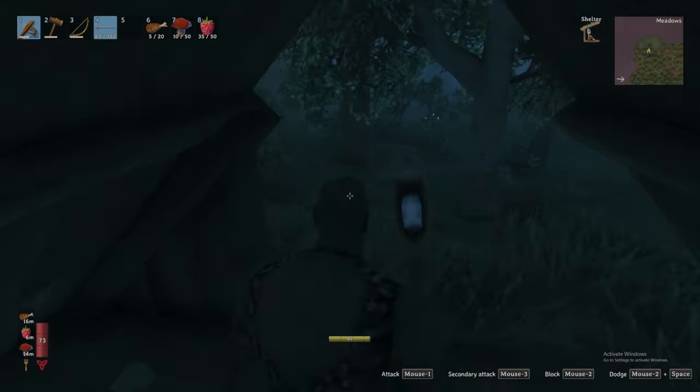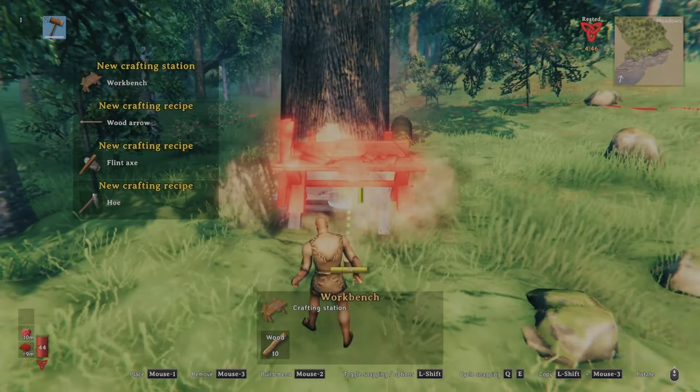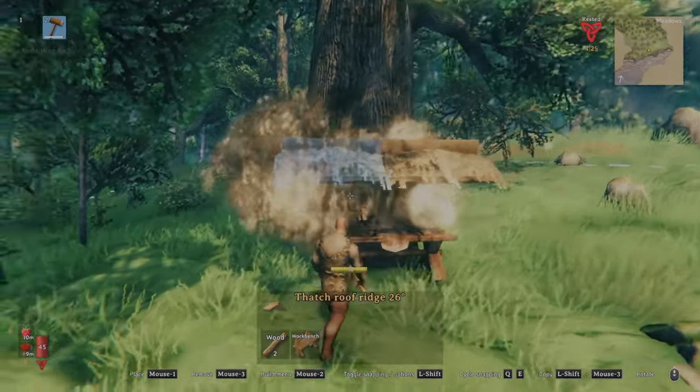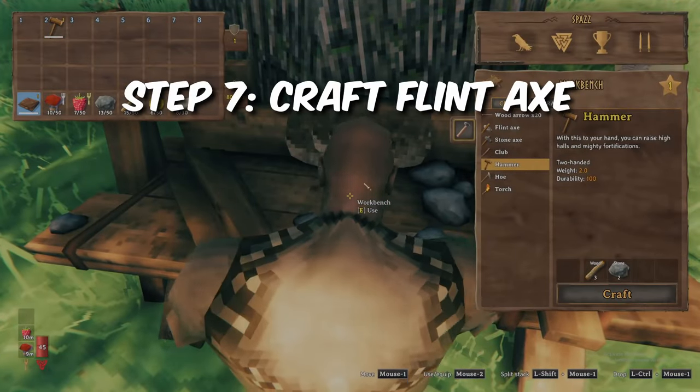If you weren't lucky enough to find a hut on your way to shore, worry not. Set your workbench at the base of a tree — the wide oak trees work best — and place two roof pieces above, enabling your access. That said, workbenches can be a bit finicky, so if this does not work, enclose your bench further until allowed to interact.